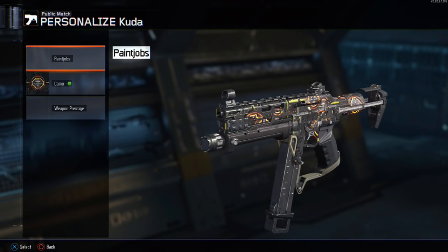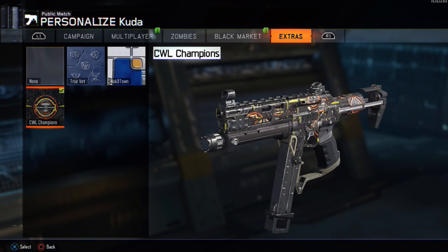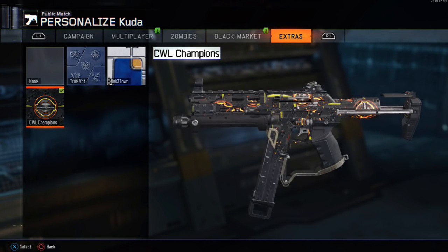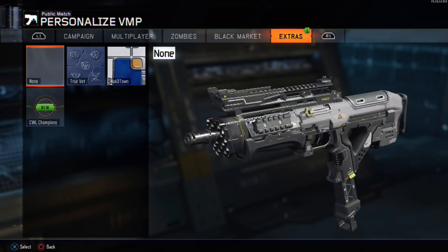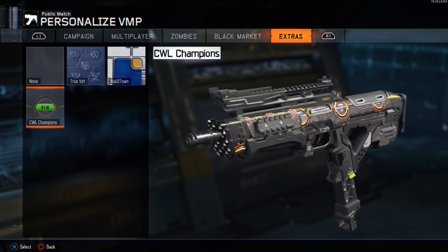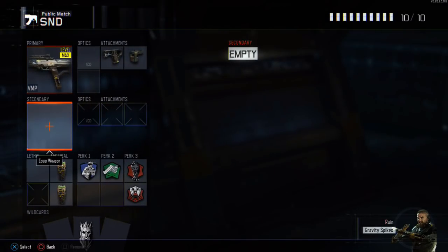Hey, what's going on guys, Mr. Verts here. Today I got some news about a new CWL personalization pack for Call of Duty Black Ops 3. The pack is only $2 or 200 COD points and it comes with a pretty sick camo that looks kind of similar to the COD XP camo a little bit. It does have the CWL logo all over the gun and it's also animated, so that's pretty cool.